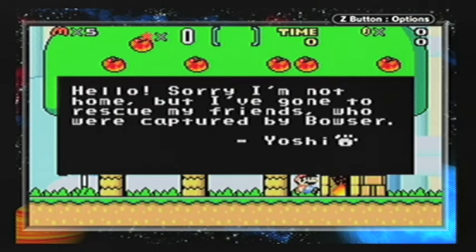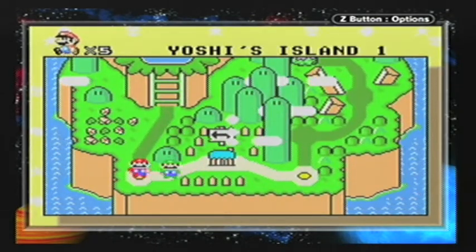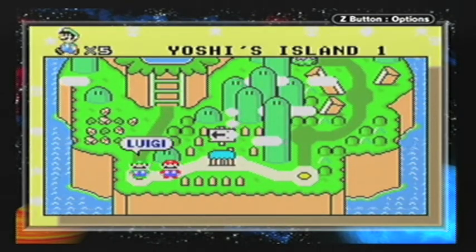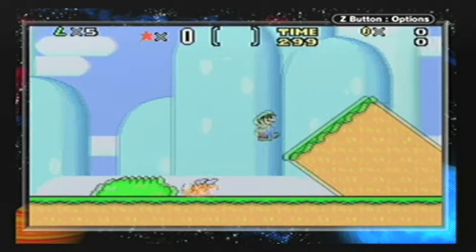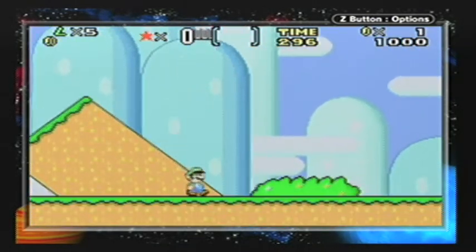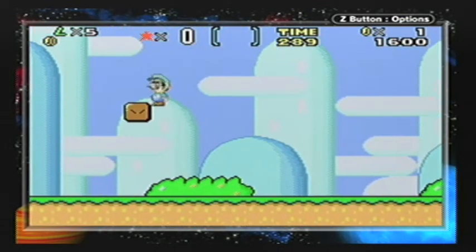They were captured by Bowser. Yoshi — hey, he's got a cool little paw print. What do I always say in the beginning of this game? Screw you, Mario. I like Luigi. Luigi has worse handling but more speed, and he can jump like ten times better than Mario, I swear to god.